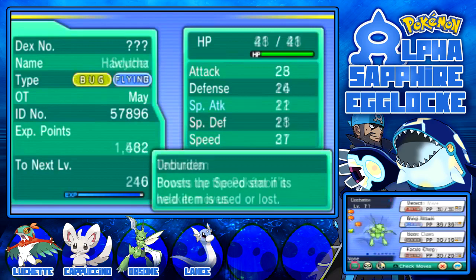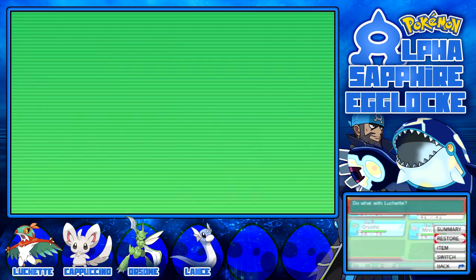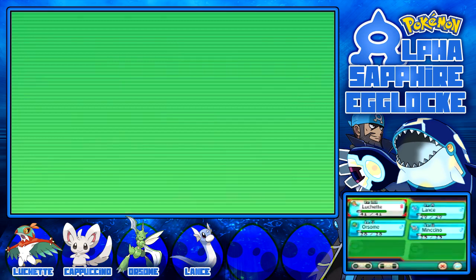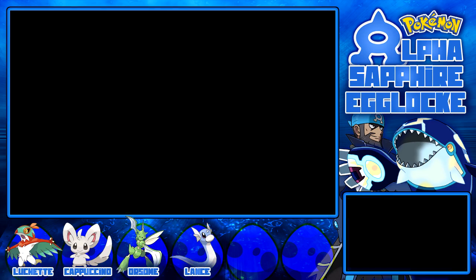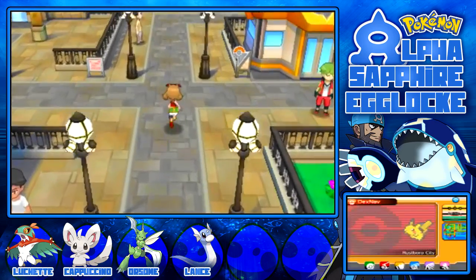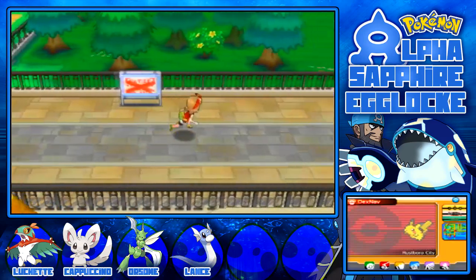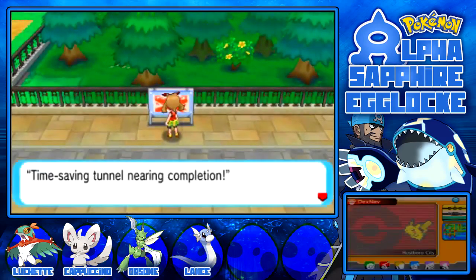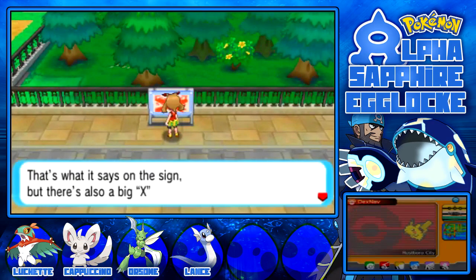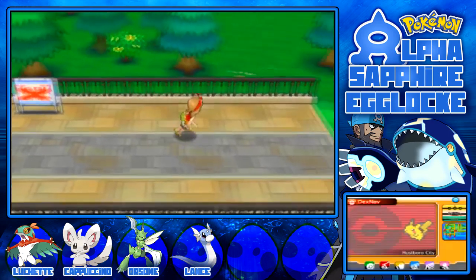This episode I am hoping we will be taking on Roxanne because there isn't too much I can do other than take on Roxanne. But what we can do first, in the hope that we get something that can really benefit us in this gym, is go catch two new Pokemon. The sign says 'Time saving tunnel nearing completion' but it's crossed out with a big X - splashed over in red paint.